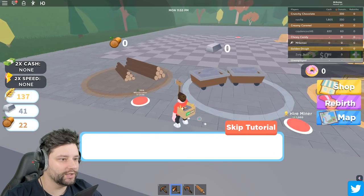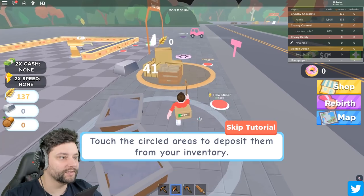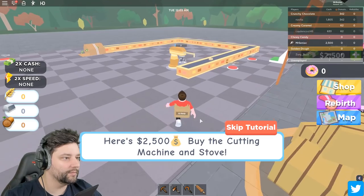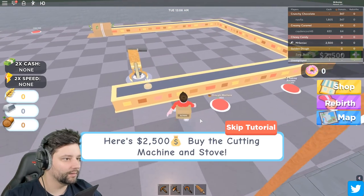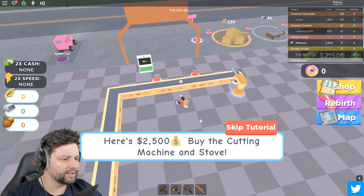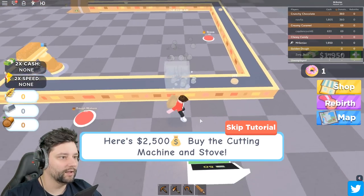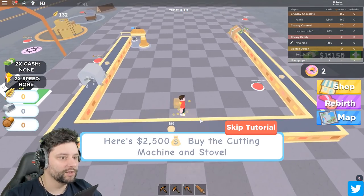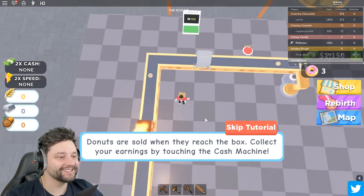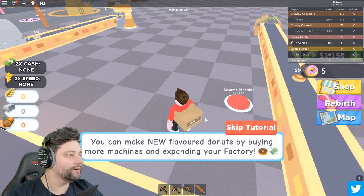Done. Now what? Do I drop them off? Yes, drop them off boys. Put the wheat down. Buy the cutting machine and stove. So here's the cutting machine we buy and there's the stove. It cuts the dough into doughnuts and then it cooks them up real good. And then we get $80 a doughnut right now. That's pretty cool.